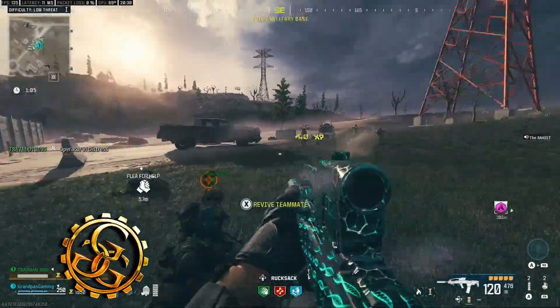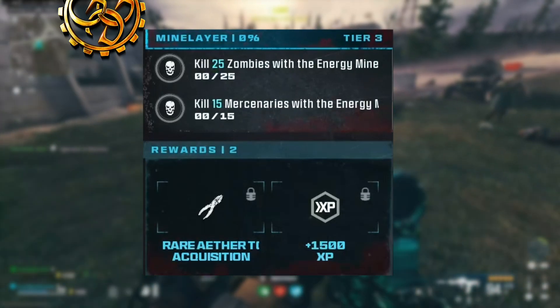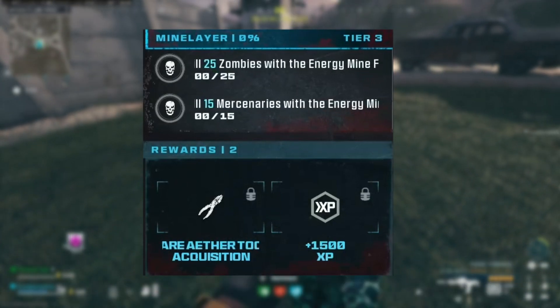Grandpa's Gaming Garage is doing a lot of zombie missions. Mine Lair is a Warzone 3 zombie mission. In it, you must kill 25 zombies with the Energy Mine field upgrade, and you also must kill 15 mercenaries with the Energy Mine field upgrade.